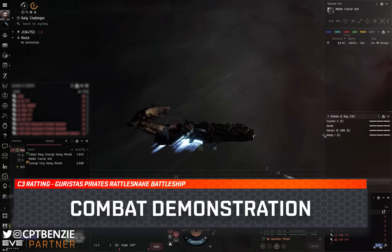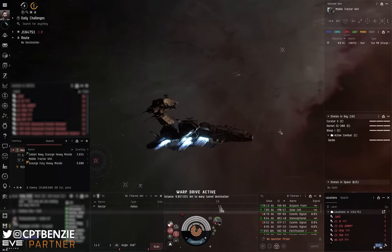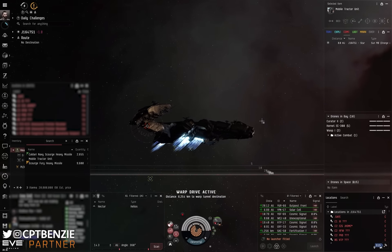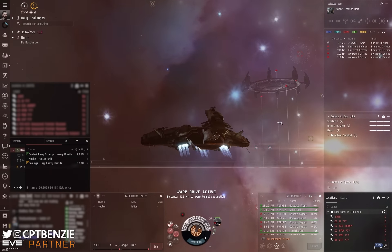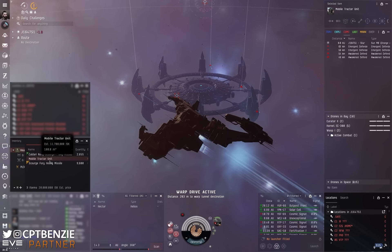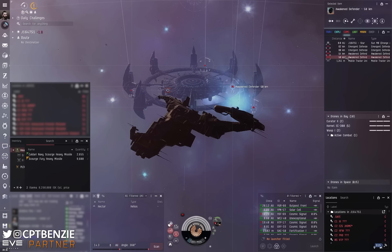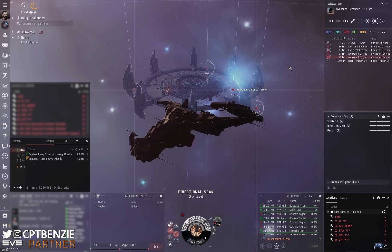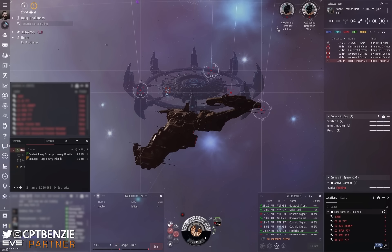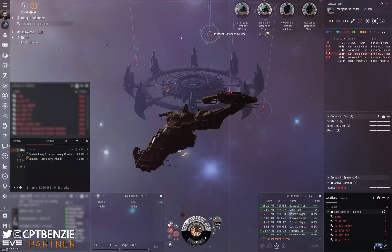Let's jump into actually showcasing this in action. I've just finished running a combat site in this Rattlesnake and I'm warping into the next one. First thing you should do with your drones is set up groups, which allows you to recall and launch them faster. I have at least an active combat group and an injured group. This is a Fortification Frontier Stronghold — everyone's favourite C3 site. The Rattlesnake will comfortably run all four of the different C3 combat anomalies. We arrive on location, drop the mobile tractor unit, bookmark it, and park next to it. There's no real point moving this Rattlesnake — you've got range to deal with everything.